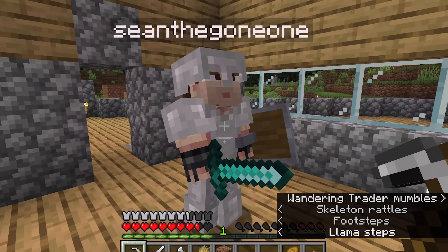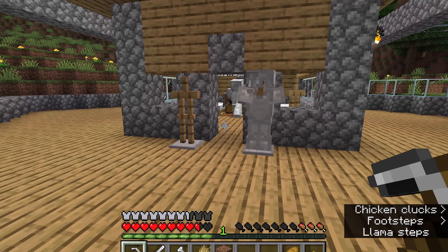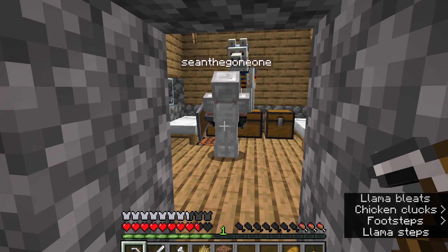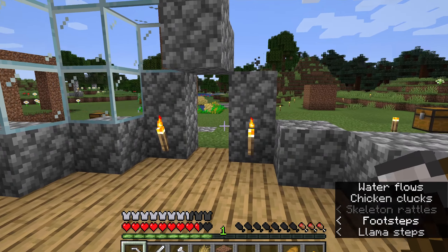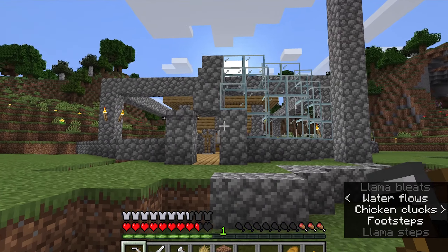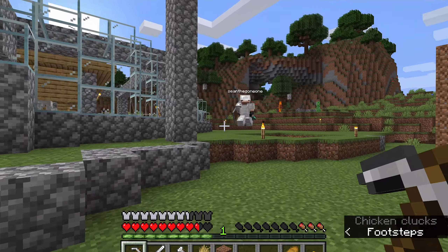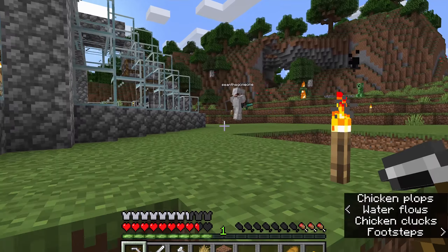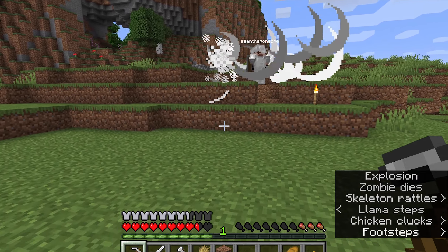There's a llama in our bedroom. That is interesting. Sean is going to be sounding like that off and on, but just pretend like he's a normal person with a normal voice. We're having minor bandwidth issues, but hey, it happens sometimes.